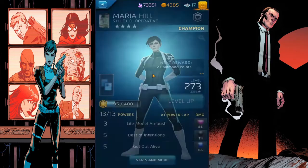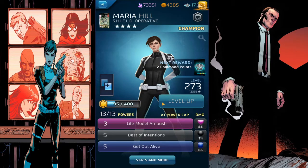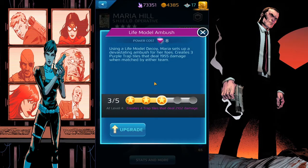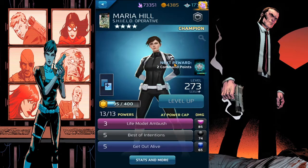We'll go over Maria Hill's powers right now. She's a 2-star, 273 minus champ - thank God, purple. Life Model Ambush costs AP: using a life model decoy, Maria sets up a devastating ambush for her foes, creating three purple trap tiles that deal 1,955 damage when matched by either team. I think we'll leave this at three - it only costs eight.